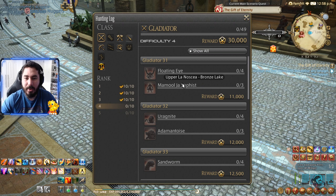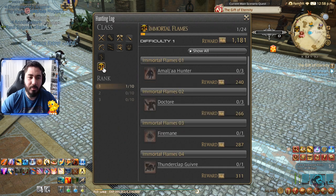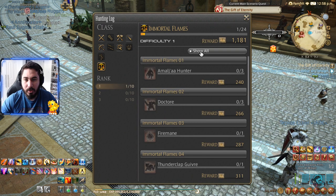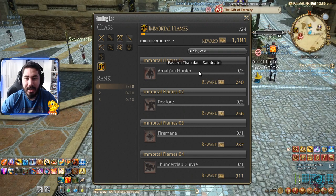You just go there, fly with your chocobo, run around until you find these animals, and kill three of them and four of them. You do the same thing for all of them. The same way it works for your class also works for your Grand Company — my Immortal Flames log. So I need to start doing this now, ranks one, two, and three.